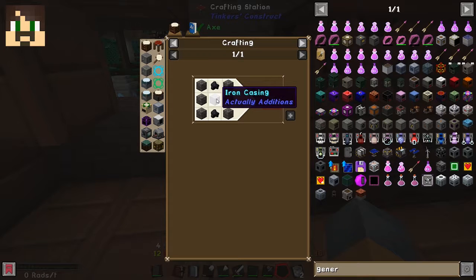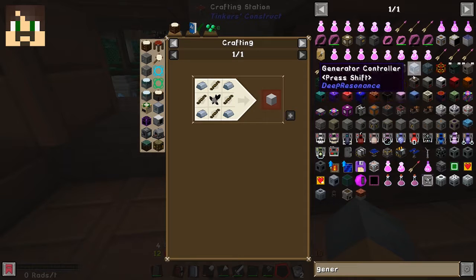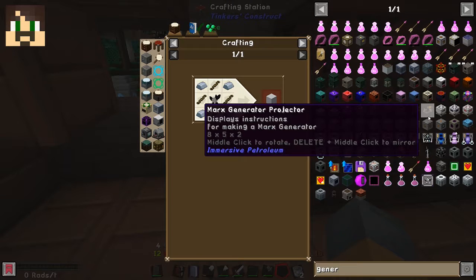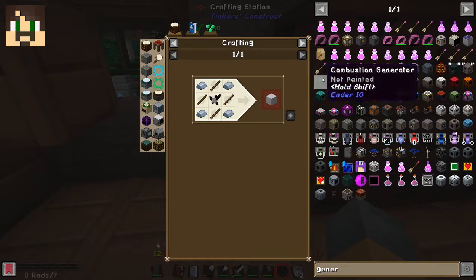That's kind of a bummer. All the easy ones I can't do because I'm missing an ingredient. Combustion generator — oh my good Lord.